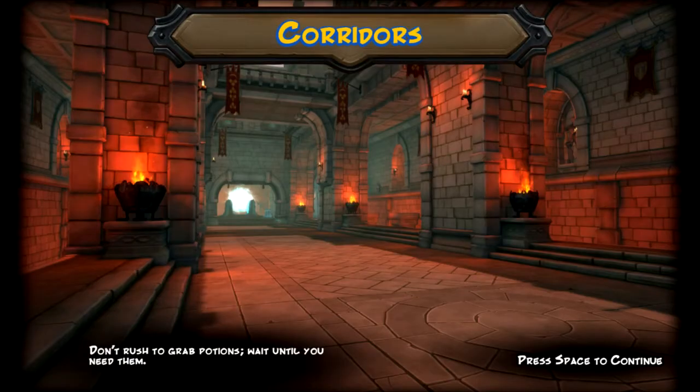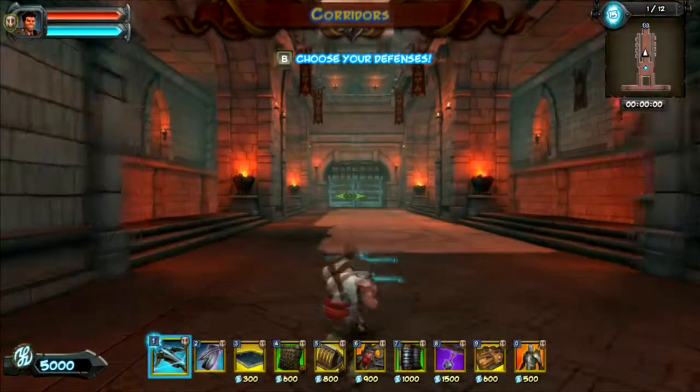Hey guys, RiteEgg here with episode 10 of my Nightmare 5-Skulling Guide, and this is Corridors. I like this one, it's fun. Let's get to it.